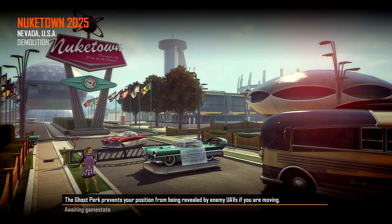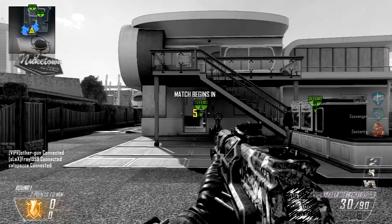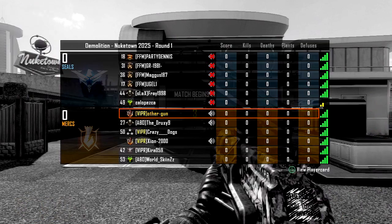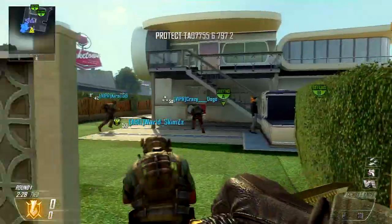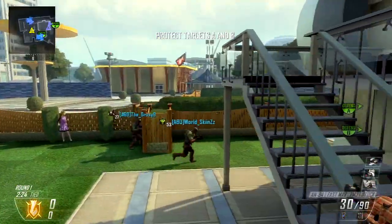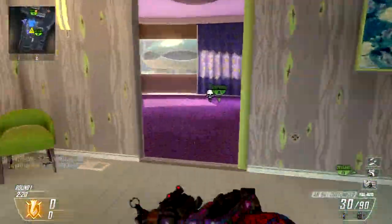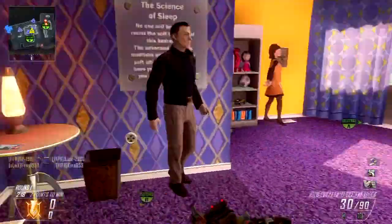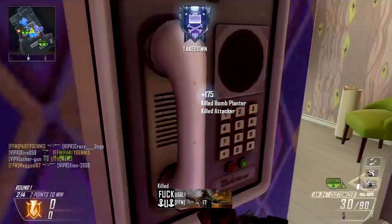Il y a eu le patch normal du tout début de Black Ops 2, donc les spawns changeaient dès qu'on rentrait dedans, ils réapparaissaient chez nous. Ensuite il y a eu une mise à jour où les ennemis avaient des spawns fixes, c'est-à-dire qu'on pouvait spawn trap comme dans Black Ops 1. Au bout de 2-3 semaines ça a été enlevé, ils ont remis les spawns semi-fixes qui rebougeaient dès qu'on rentrait dedans. Donc ce gameplay date du tout premier patch à la sortie de Black Ops 2.